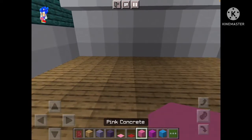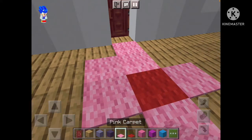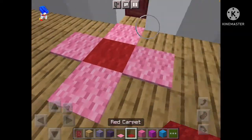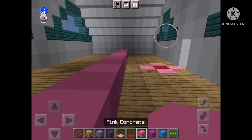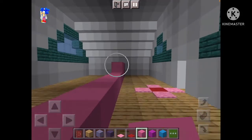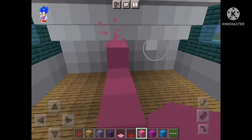Now I want you to make a wall. Grab your pink concrete and start — I want to extend this up by one. I'm sorry, it might be annoying with the carpet, but I want it to be as good as possible. Grab your pink concrete and extend it back and forth like a full wall — basically fill the whole thing in with pink.